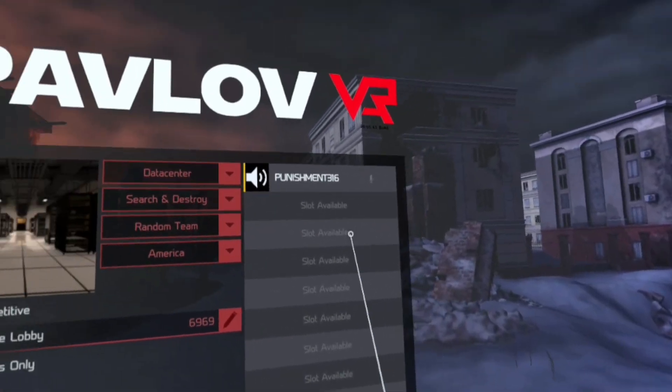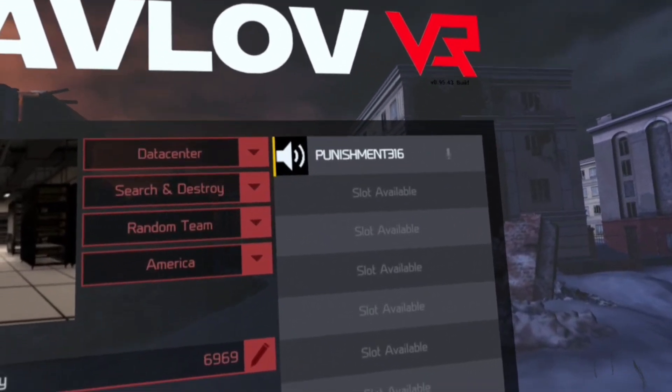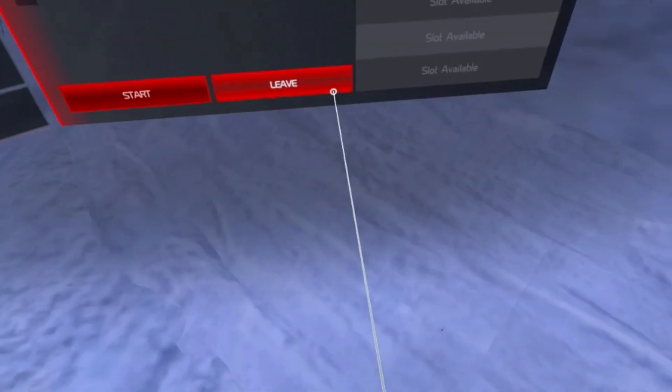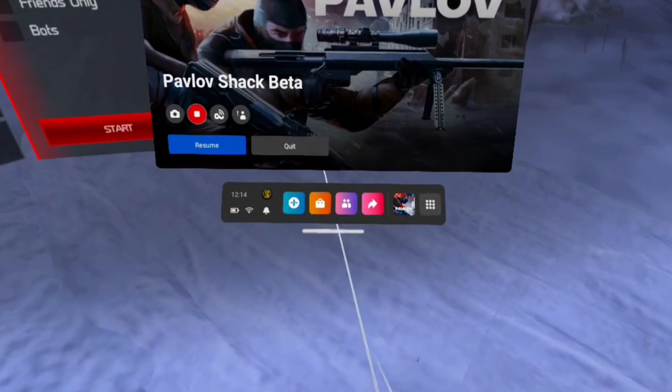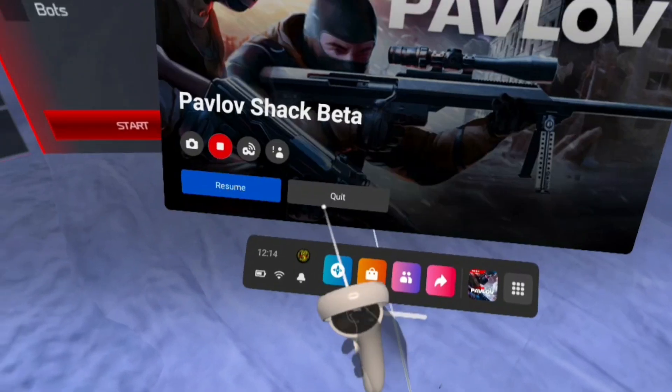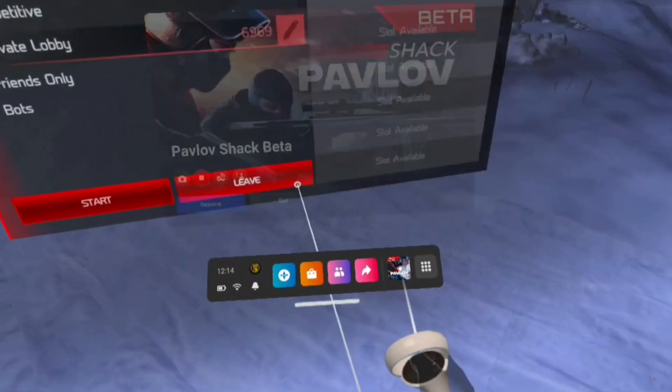They've officially added profile pictures now. As you can see, that's my Oculus profile picture — I'll show you in the Oculus menu. Right here, that's my Oculus profile picture.